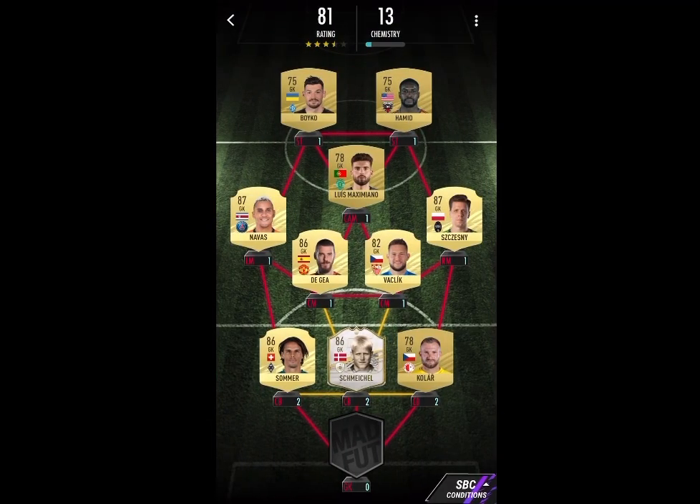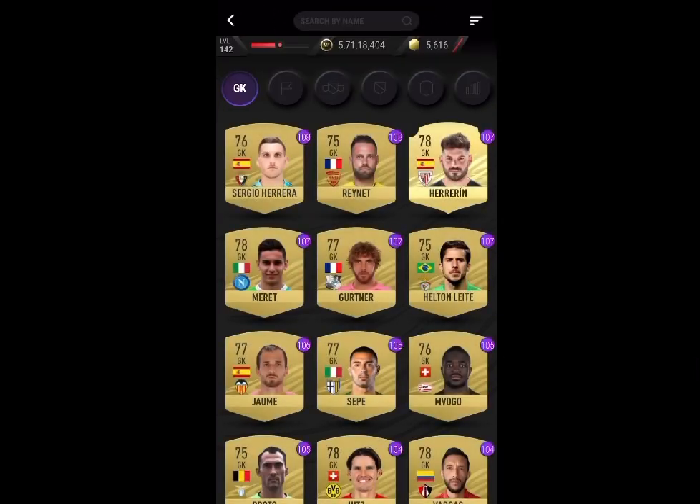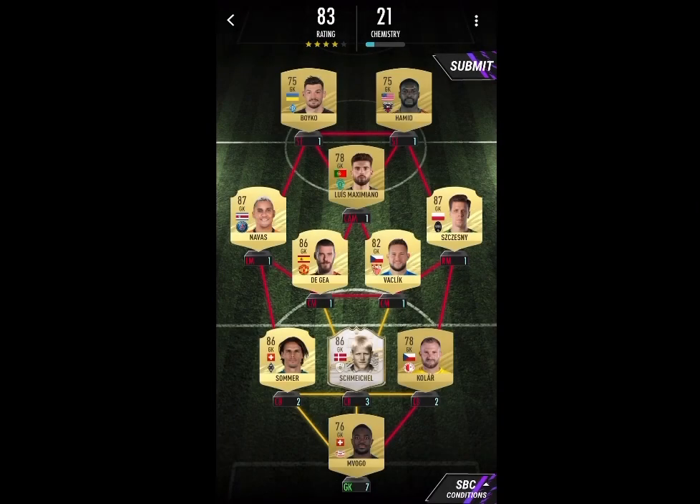Here I've done Sommer, De Gea, Vaclik, Szczesny, and Navas. After that, just go in for random leagues and put in random goalkeepers. Make sure you have an 83 rating and 11 leagues, and as you can see that is what I did with Morgo, Kolar, Hamid, Boyko, and Luis Maximiano.